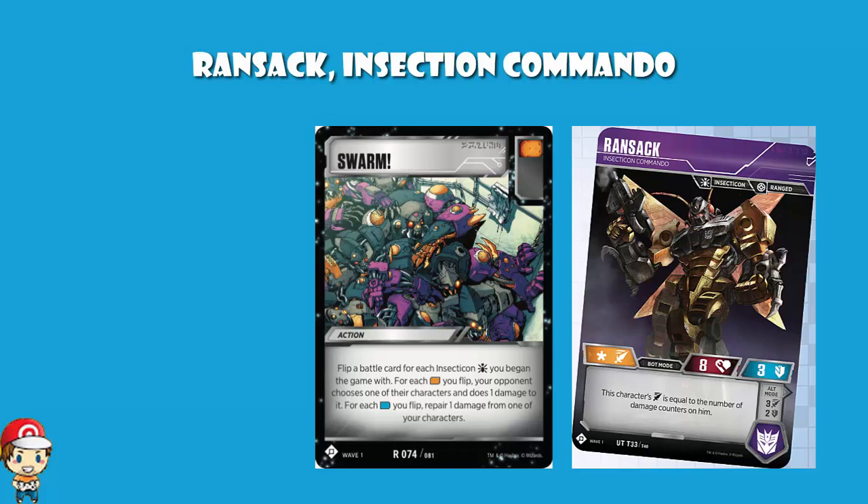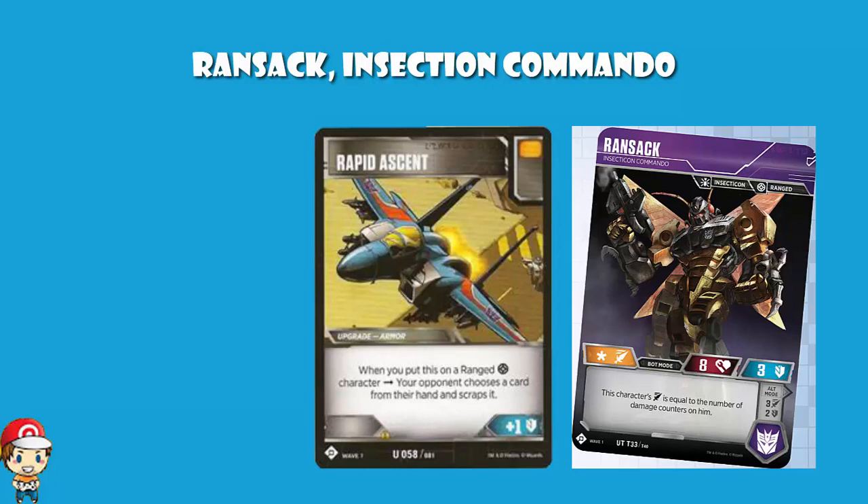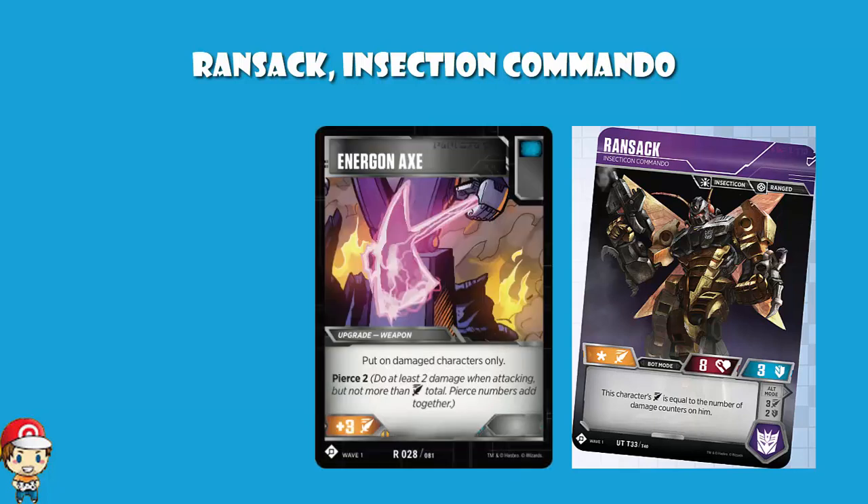You've also got Rapid Assault. When you put it on a ranged character, your opponent chooses a card from their hand and scraps it. And in bot mode at least, Ransack is a ranged character. It ups your defense by one, which is cool, but more importantly it makes your opponent scrap a card from their hand. Given that you're going to be damaged anyway, I quite like Energon Axe here. It gives you PS2, so as long as you're doing at least two damage, you guarantee that two damage gets through, plus it raises your attack by three. Energon Axe can only be put on damaged cards, but given that this is a card designed to be damaged, I quite like it.